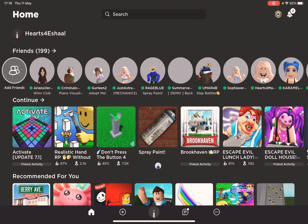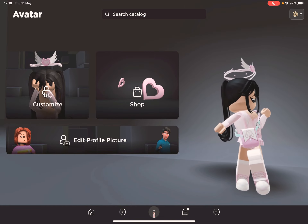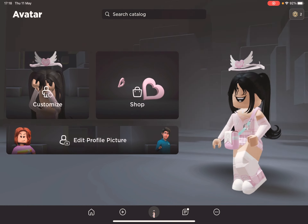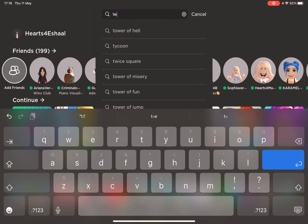Hello everyone, welcome to my channel. Today I will show you how to get the Moonlight Sunrise. First, you must join the game called Twice Square.